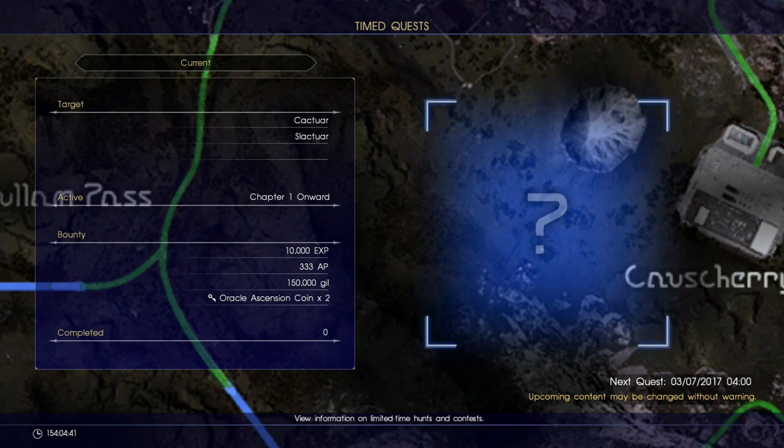However, it doesn't let us zoom out on the map, so we kind of need to figure out where it is ourselves. On the left you can see the rewards, which are pretty nice. We get 333 AP, which is going to annoy a lot of people who have been sitting there farming away to max out their AP boards before this patch. But this is definitely an improvement for those still missing it. Down in the bottom right corner, the next quest will begin on March the 7th at 4 o'clock.